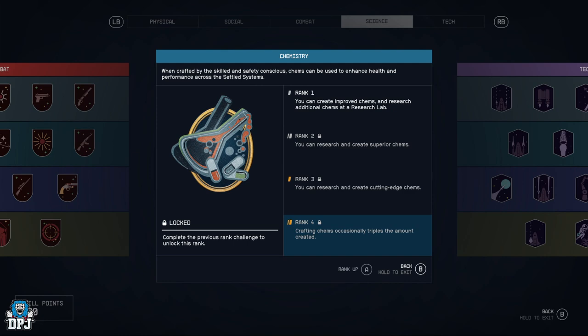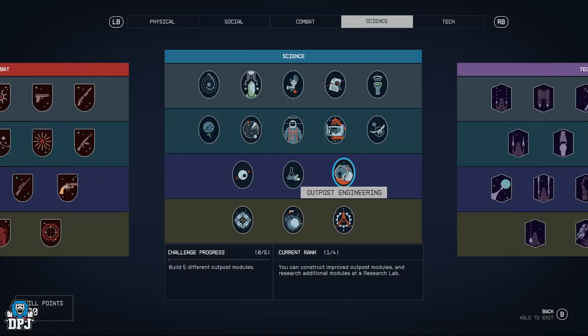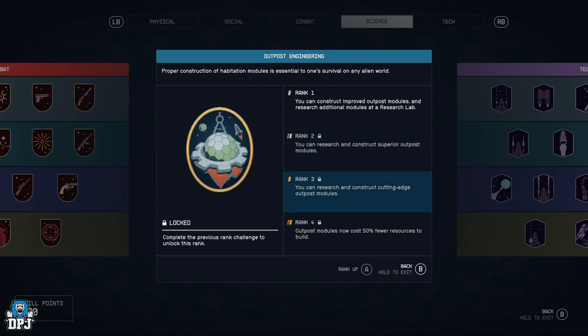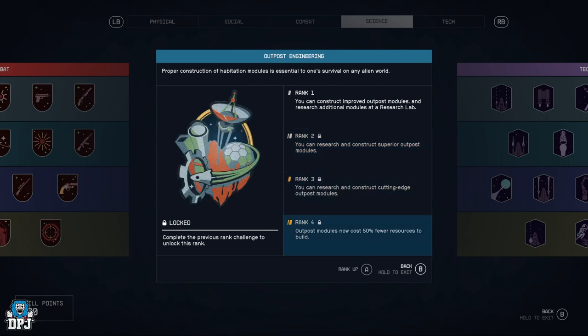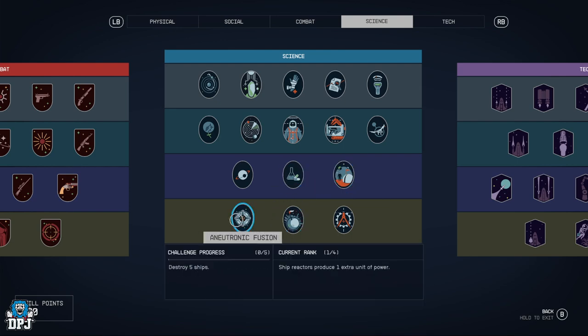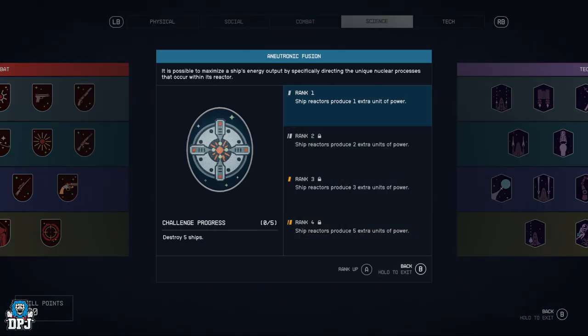Chemistry — you can create improved chems and research additional chems at the research labs, up to superior, cutting-edge, and you get triple the amount crafted. Outpost Engineering — you can construct improved outpost modules and research additional modules at the research lab, up to cutting-edge, and they now cost 50% fewer resources to build.